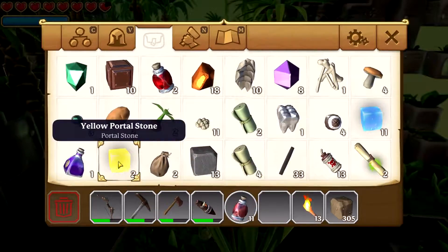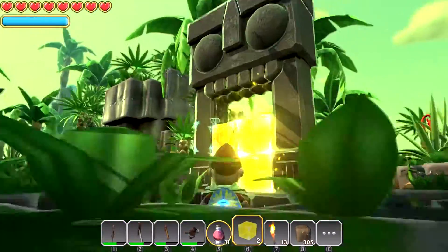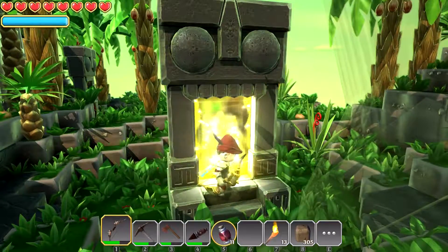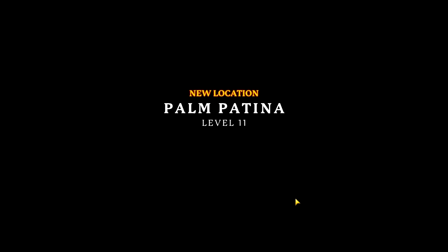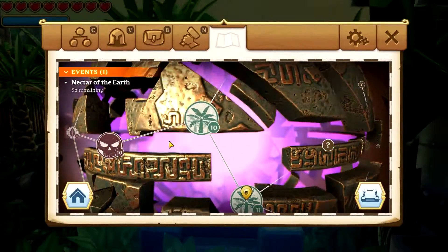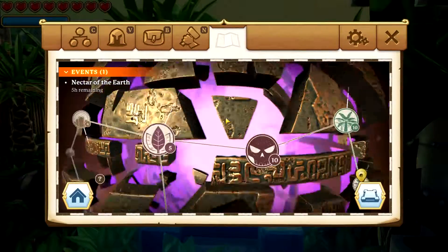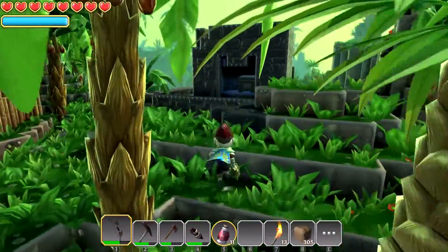Let's see what the next world has to offer us. We're looking for iron, so we didn't get any iron drops from the turtles and I don't see any minerals at all in the tropics. Let's go see — Palm Patina. Oh we're still in the palm trees — they ain't clowning. There's a second portal we can go over that way. We should probably open up these secret ones here.